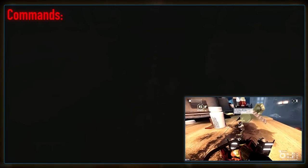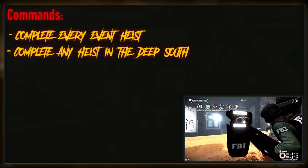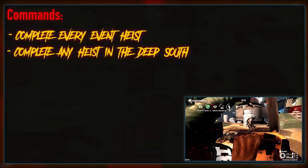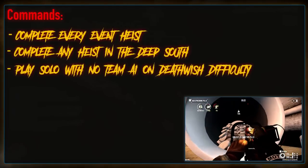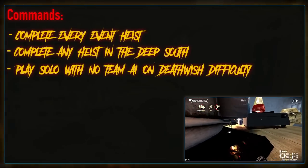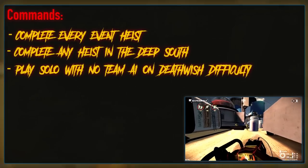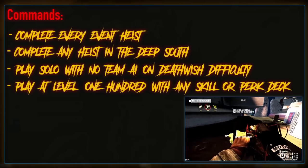In terms of this run's rule set and goals, alongside causing as much mayhem as possible, we'll be aiming to complete every single event heist, as well as anything taking place in the deep south of the USA — so that means Border Crossing and Midland Ranch. These all need to be conquered solo on Deathwish difficulty, with no AI teammates to help us out.